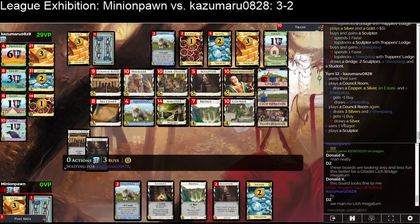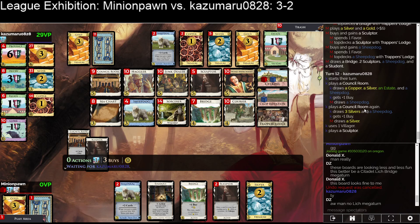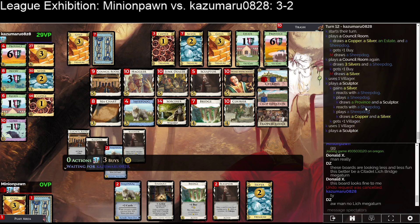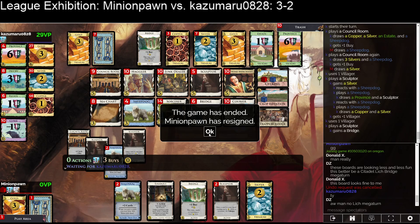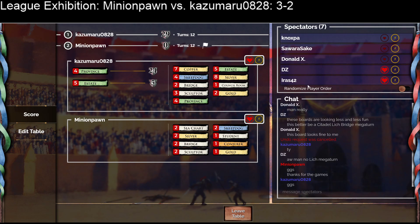This is a spot where Courier is quite interesting — we get the Courier and then play the Bridge out of the discard pile with the same number of actions, and potentially do some Courier chains later. That would be what I'd look to do here, but Kazoo is just going to double with seven Silvers on turn twelve. What — twenty making double Province here? Minion Pawn — yep, that was going to be it. Wow, what a match — 3-3 tie.